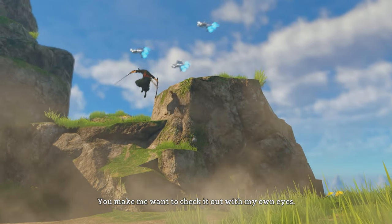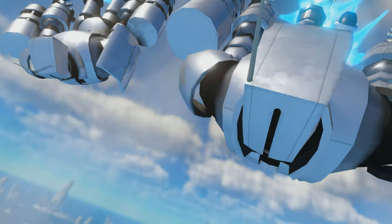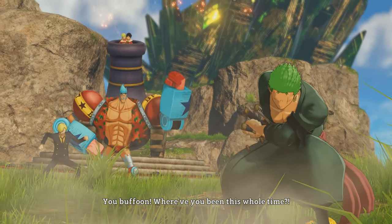This will come naturally after you complete the DLC story. The trophy is called Return and all you have to do to achieve this is just complete the main story of Zorro, and that's basically it.